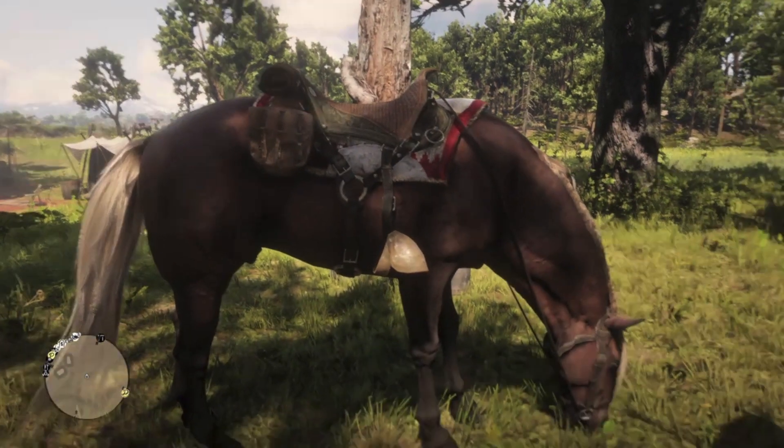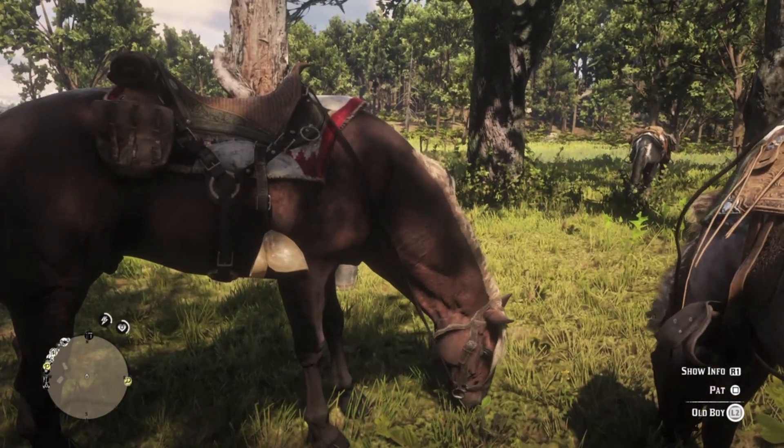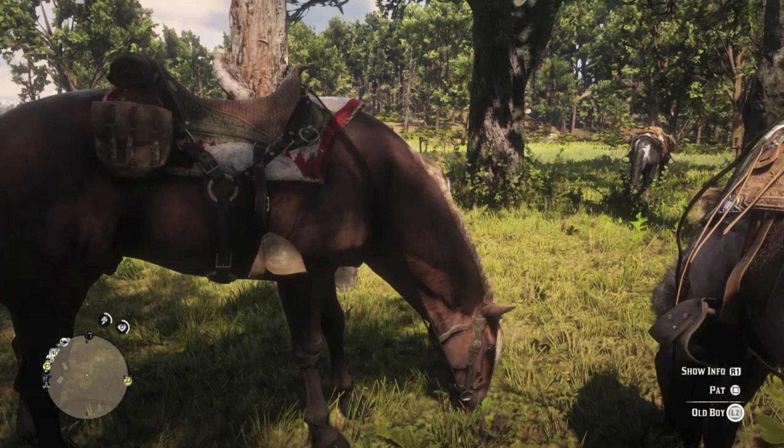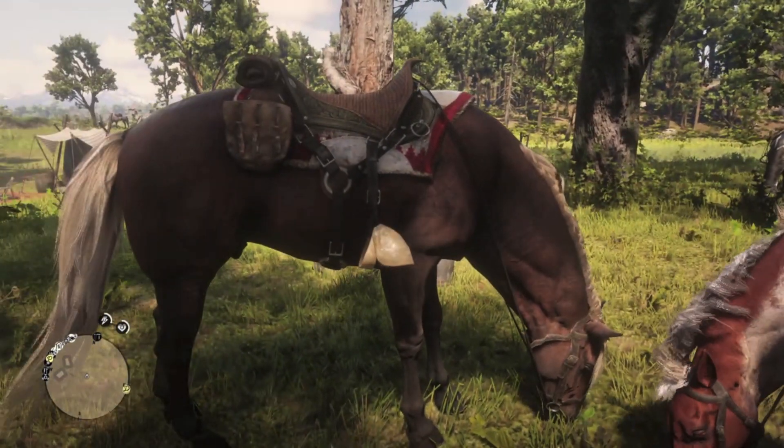Here we have Oldboy, John's silver dark bay Hungarian half-bred. I do like the Hungarians — they're a big strong horse. I also like John's blanket; that's a nice shade of red. And he also has the tapadero stirrups, but I bet he stole the idea from looking at Arthur's saddles.